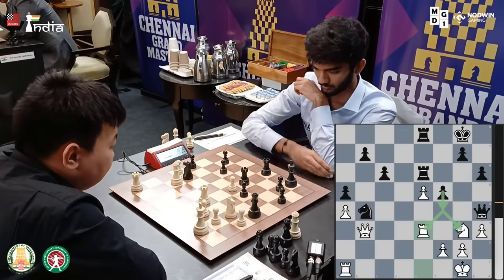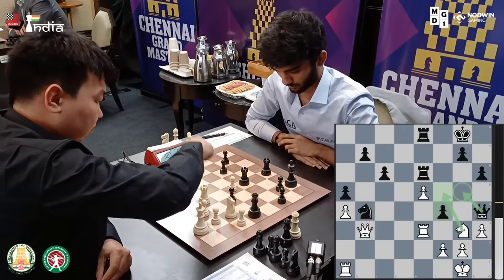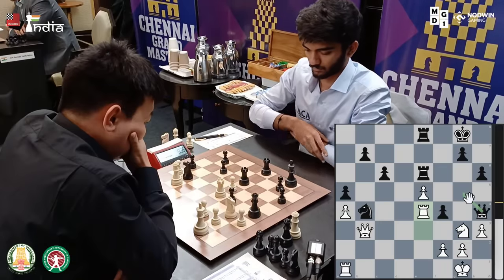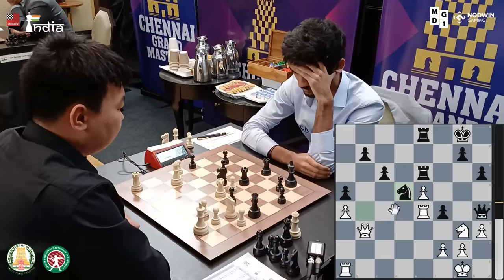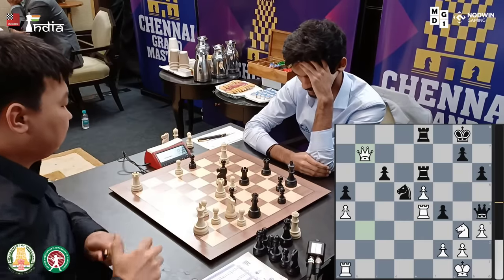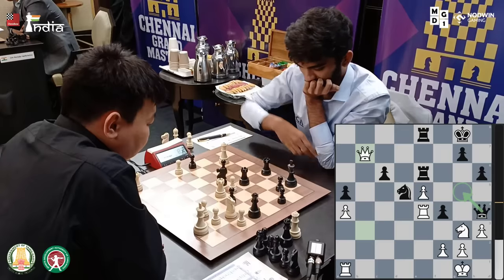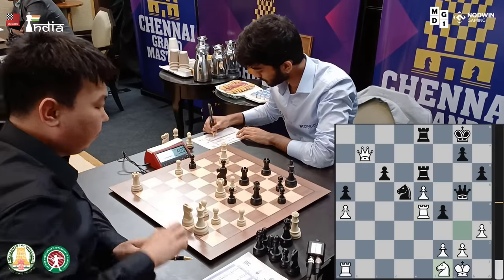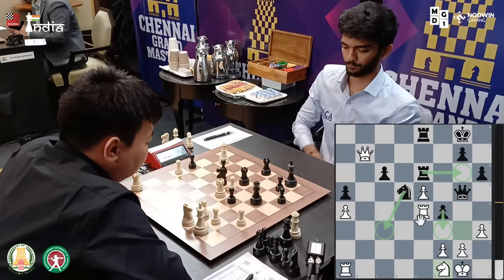Yes, Gukesh plays f4! Because if knight f5, there is queen g5 and black wins. Rook e4 is the only move, pinning the pawn so you can't take the knight. But now Gukesh can move his queen away. He goes knight d5 - he defends and improves his knight, but he is giving up the b7 pawn. Sanan takes it - greedy Sanan taking the pawn on b7, but it feels like a poisoned pawn. Queen can move away - queen g5, yes, excellent move - attacking the knight here. The knight has to move; he goes knight f1. Now is f3 in the air? Is rook g6 in the air? There is a knight c3 move also which can be considered - knight c3, rook e1, knight e2 - that's a very interesting piece sacrifice.